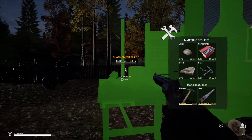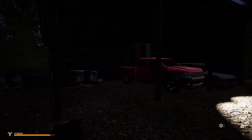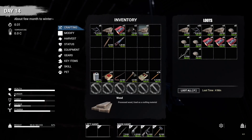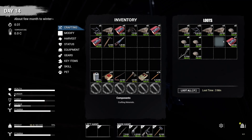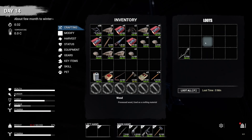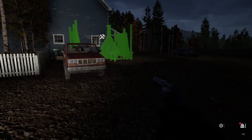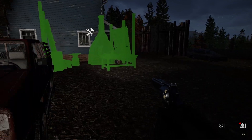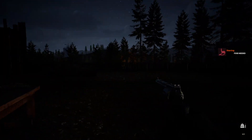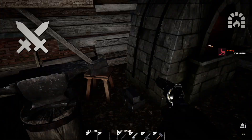The last thing I want to build this episode is the blacksmith area, and we need that desperately. I have all the components in here for it. Let's see what I can carry — overweight, carrying a lot on my back right now. Made it all in one shot — no bad weather, no mist event, no nothing. That's awesome.